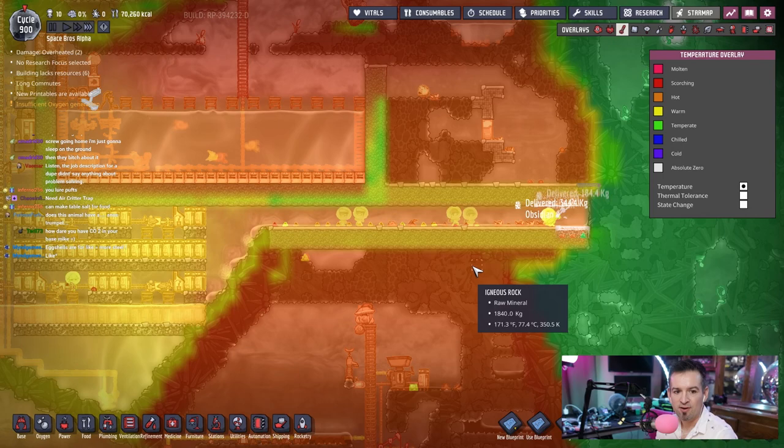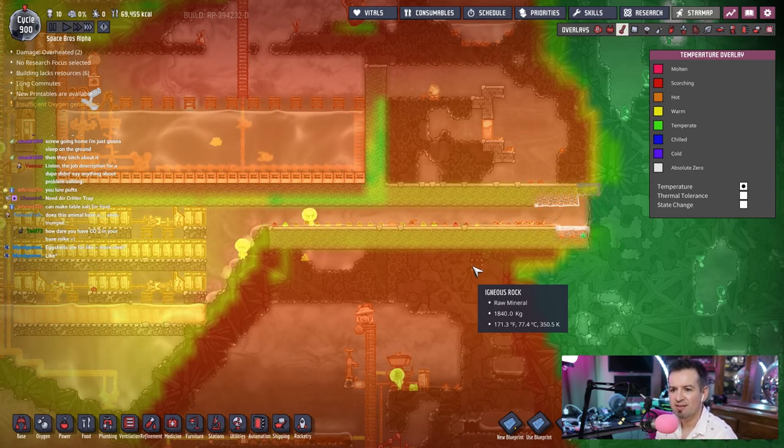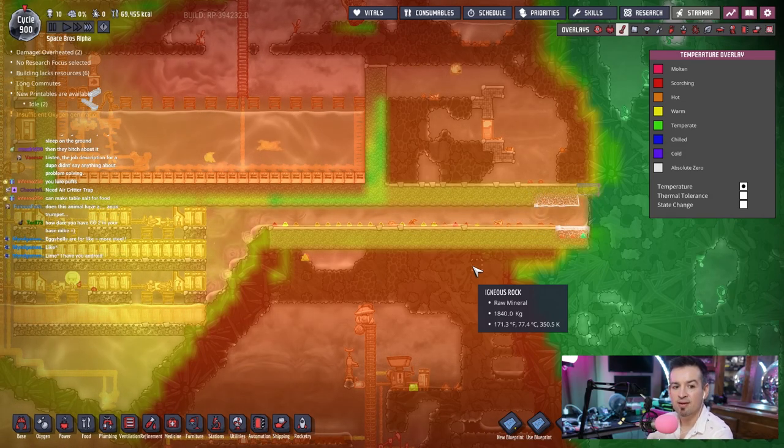Eggshells are for more steel. Yeah, they make — you could turn them into something, yeah, to make more steel. That's right — you're right. Lime. I have you and I hate you. Is that what that was? No, I got what you're saying but that's just autocorrect. Did you mean this? I give up.